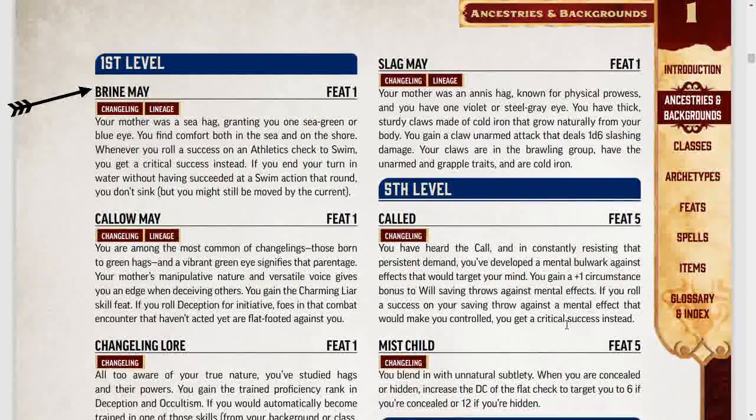Your mother was a sea hag, granting you one sea green or blue eye. You find comfort both in the sea and on the shore. Whenever you roll a success on an Athletics check to swim, you get a critical success instead. If you end your turn in water without having succeeded on a swim action that round, you don't sink, but you might still be moved by the current. Changeling wizards, this is for you — don't die from water.